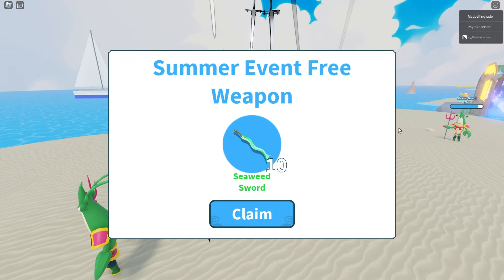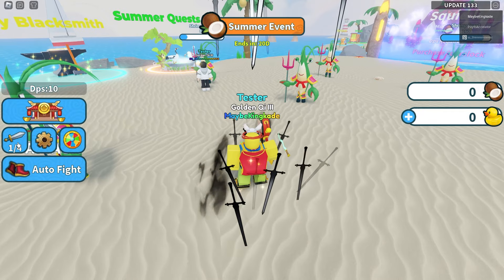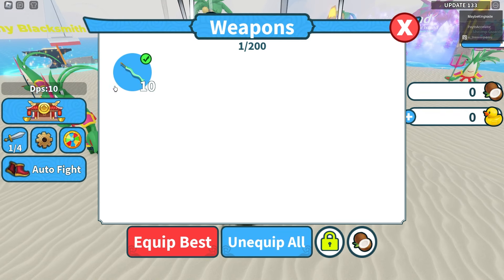Here we are in the brand new summer place. It looks like we get this free weapon right here, so let's go and claim that. It looks like your weapons do reset in this area, so this is now our only weapon. Let's make sure we have it equipped.